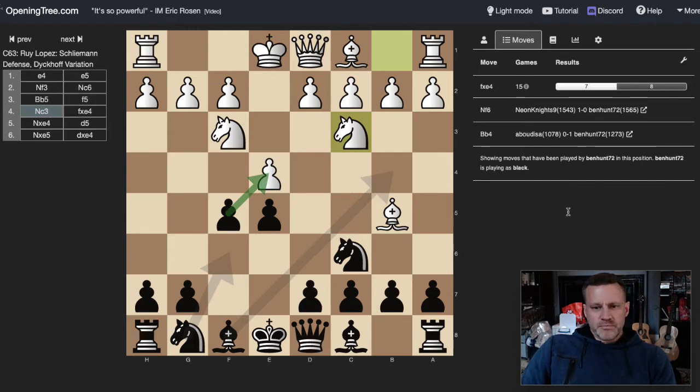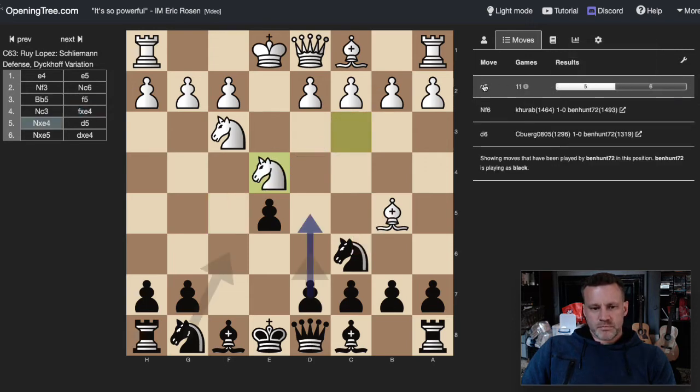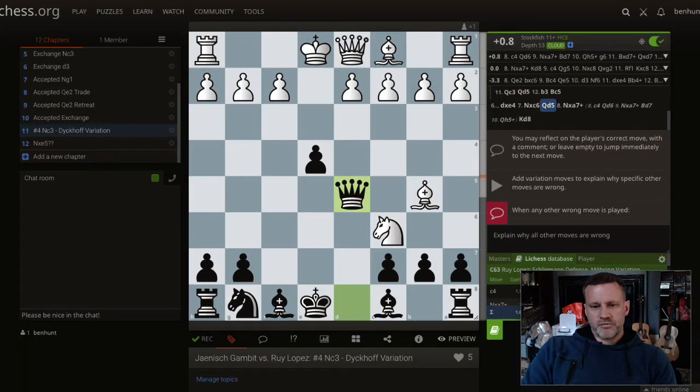I've played f-takes-e4 most — 15 times out of 17 games — and I've won one more than I've lost. I'm not quite happy with those odds. Bishop takes e6 has been played twice and I've won both of those games, so I'm not too concerned about that. Knight takes e4 is the other most common move, and then d5 looks okay. Let's have a refresher and look at this study.